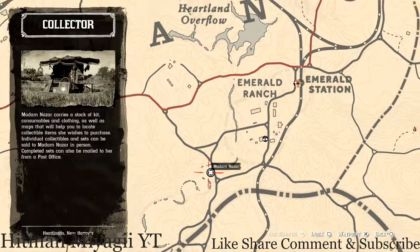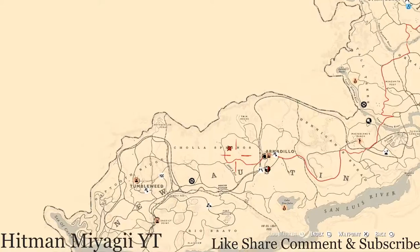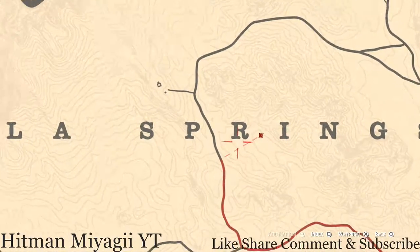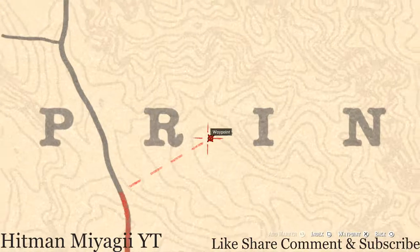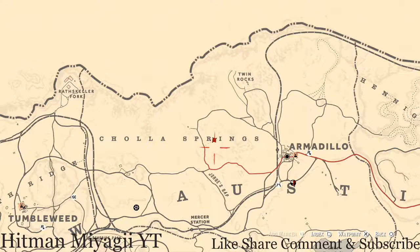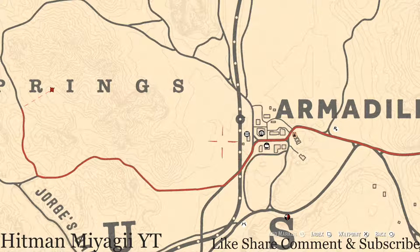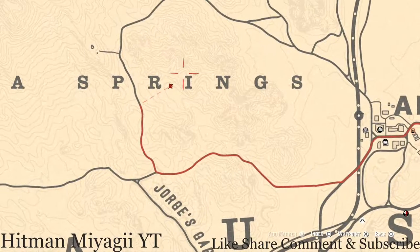The Caribbean Rum is all the way over in the New Austin area, right here in Cholla Springs, right between the R and I of 'Springs' at this location. There's a tent — this is all dirt, a desert area. Right in front of that tent you will find your Caribbean Rum antique alcohol bottle on the ground in the dirt. To get there quickly, fast travel to Armadillo and then follow this path — this red line — over to the location.